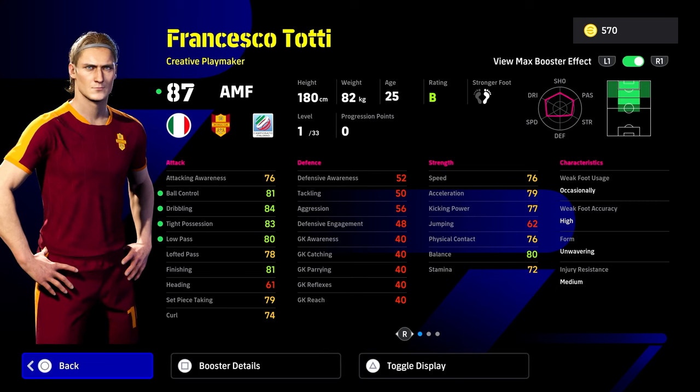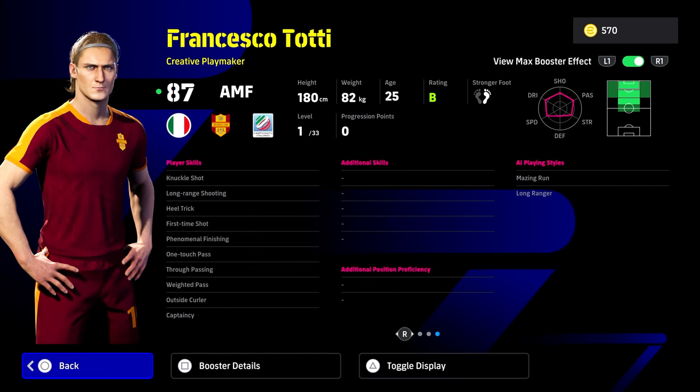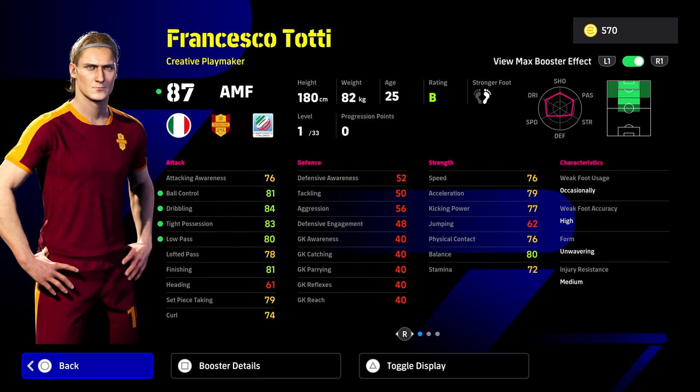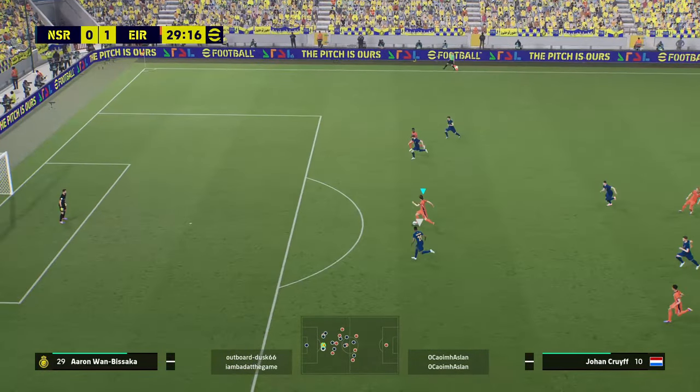If you like playing with creative playmakers, this is his base card: 87 attack midfielder. He's going to have ball control, dribbling type possession, and low pass. With the technique plus two booster we're going to throw on him in a second. Look at the stats and the skills — very very nice. I do like his phenomenal finishing as well, and with this build the amount of positions he picks up to finish chances is just insane.